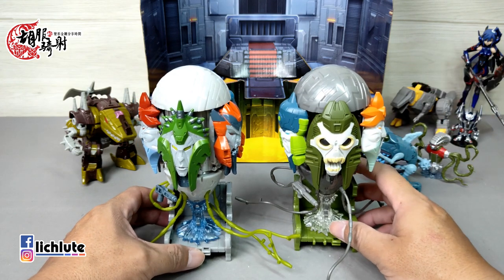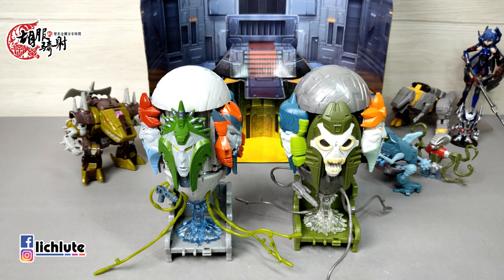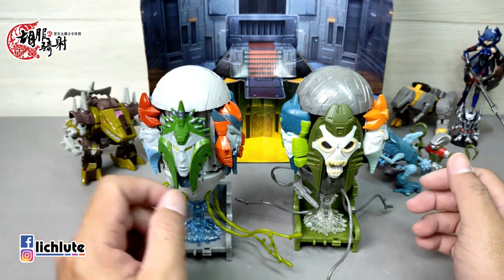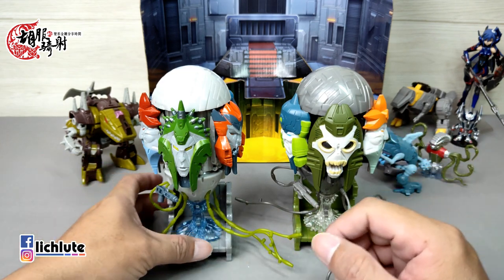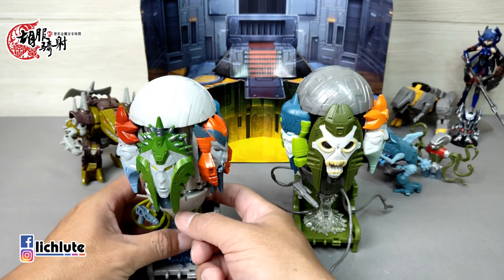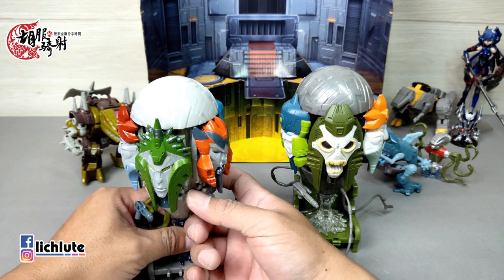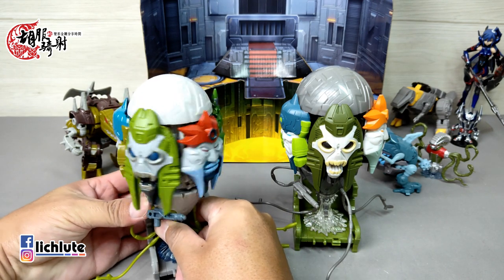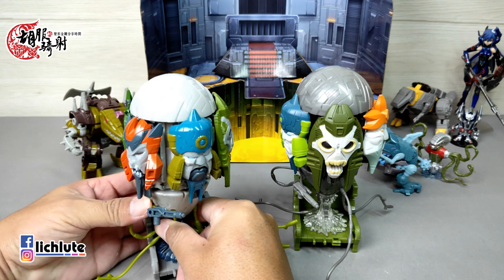最后来看这一次的主体——五面怪。我其实先已经入了美版，美版的颜色我反而觉得还好看一点点。美版是灰色，但SDCC版比较偏白。我们先把两版转到同一张脸来做对比。椅子颜色也不一样，美版是绿色，SDCC版是塑胶原色。